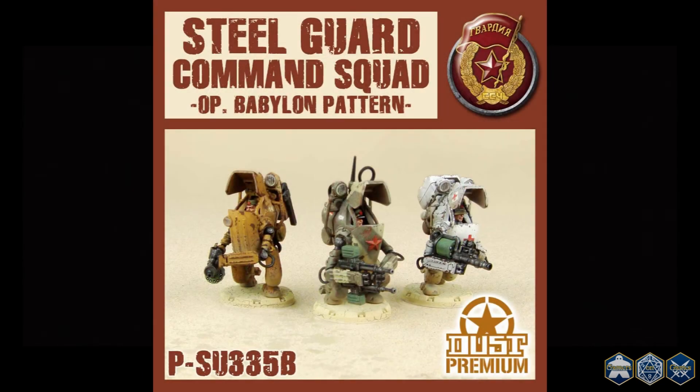First up is the Steel Guard Command Squad. The Steel Guard Command Squad comes with an officer, mechanic, and medic, and allows you to access all of those command options. The squad itself is toting some rather impressive firepower, though none of it is particularly universal. Armed with an auto gun, dual machine gun, and a heavy shotgun, the command squad can defend itself readily from most infantry bold enough, or possibly foolish enough, to attack them.